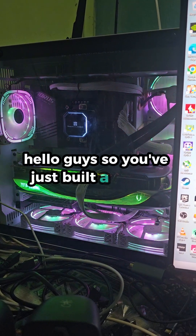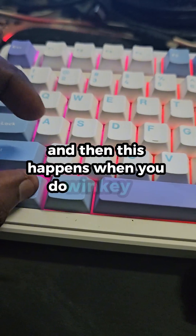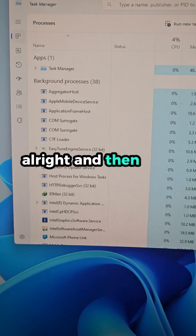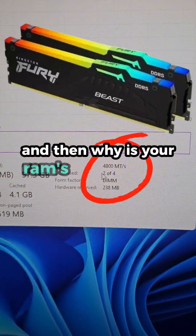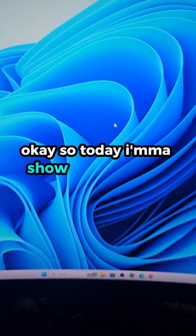Hey guys, so you've just built your PC and then this happens — you do Win key + X, go to Task Manager, click on Performance, and your RAM speed is not running at full speed. Today I'm going to show you how to fix this.